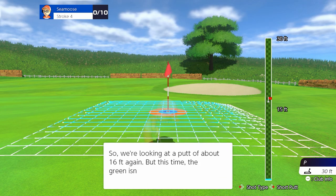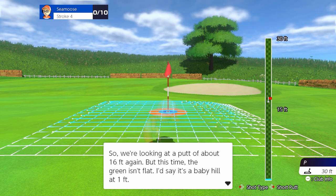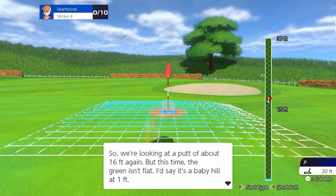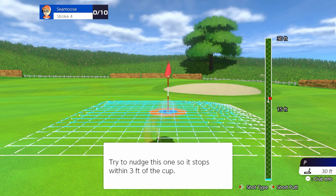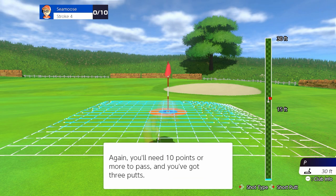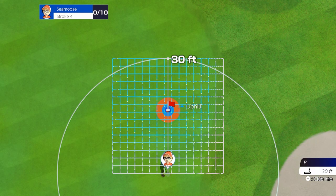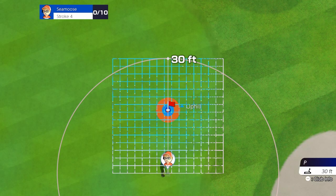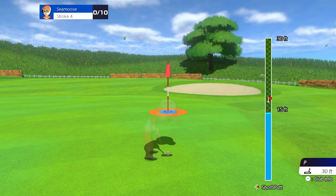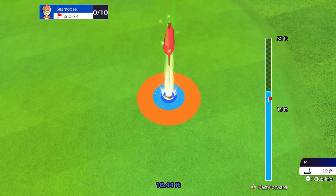Well that seemed easy for you — I suppose I'll have to give you a bit more of a challenge. We're looking at a putt of about 16 feet again, but this time the green isn't flat — it's a baby hill at one foot. Try to nudge this one so it stops within three feet of the cup. You'll need 10 points or more and you've got three putts. So we're going uphill a little bit — I gotta be a little stronger. Bam, beautiful!